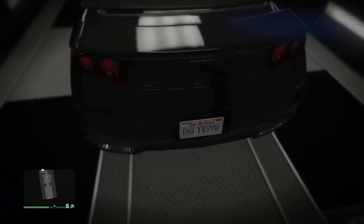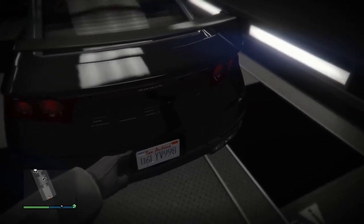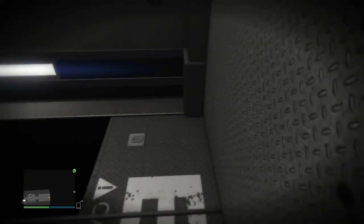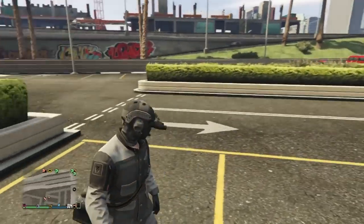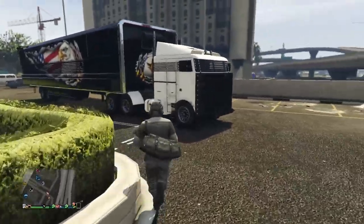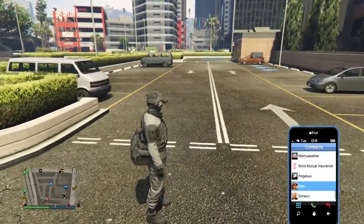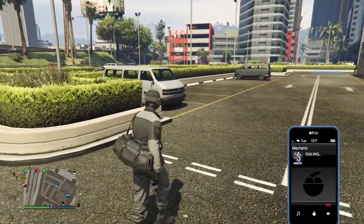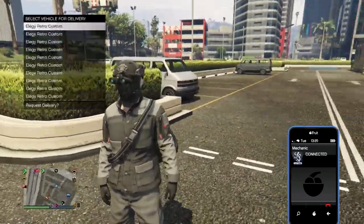What we're going to be doing is remember this plate right here: 06LYV998. The reason I'm showing you that plate — I'll get to it in a second. What you're going to need is one friend for this, but it's mad easy. You both need MOCs with the personal vehicle storage. Your friend needs any personal vehicle in his MOC — doesn't matter what it is. The duper needs a Fagio or an RH8 in his MOC, reason being you don't need custom plates for this. That's why I showed you that plate.